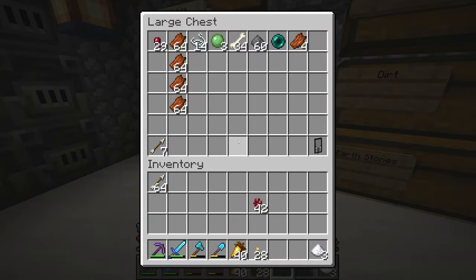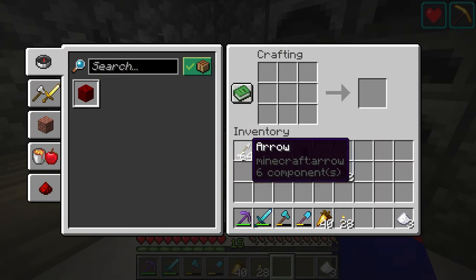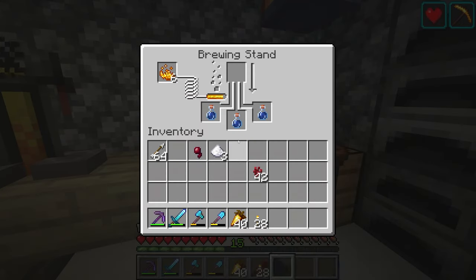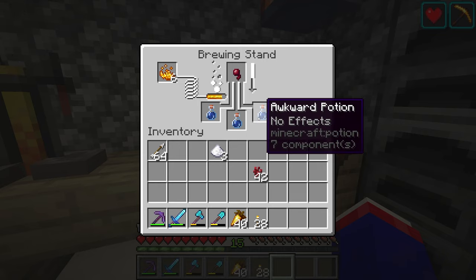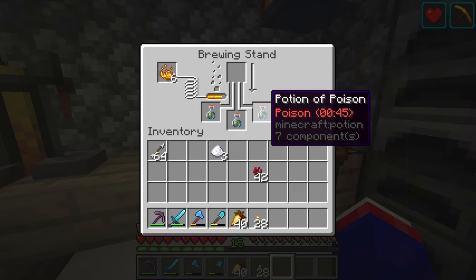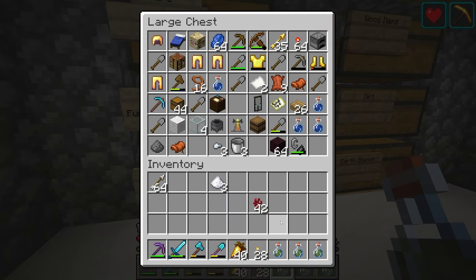Sugar for swiftness, and then what does a fermented spider eye do? How do you make a fermented spider eye — spider... oh wait! Okay, let's see what we can do with this. I hope it's not poison. Is it poison? It's poison! So that's kind of useless. But at least I'm learning. I'll just throw the poison stuff down here.